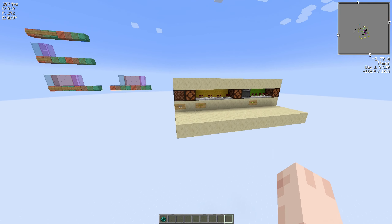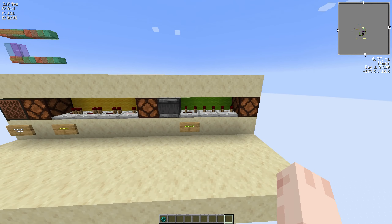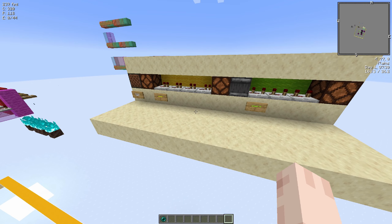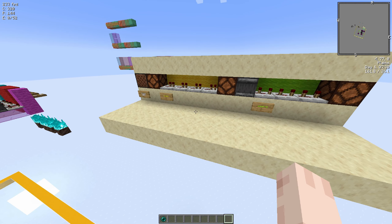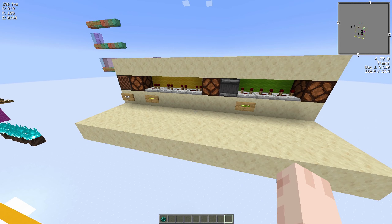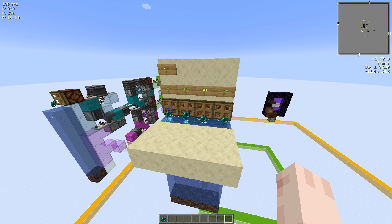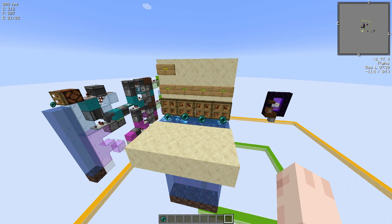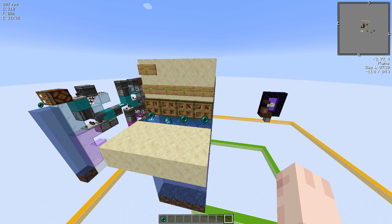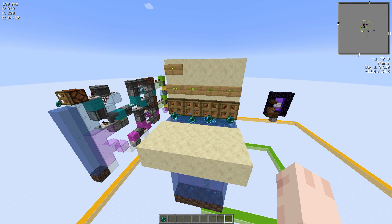Of course when you get here you'll need to reload it with another ender pearl. This is just a very simple ender pearl stasis chamber, you've probably seen something like this before. Using it is very simple, you just have to remember to put in the right codes and try not to activate anybody else's. There's no defense against that, it's just like an honor system kind of thing. I haven't had any problems with that on my server. And of course you'll need to reload it with ender pearls every time you get there, but you just need like an enderman farm or go fill a shulker box with a looting sword or something.